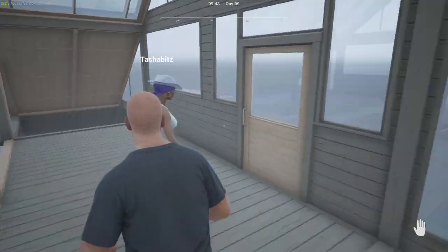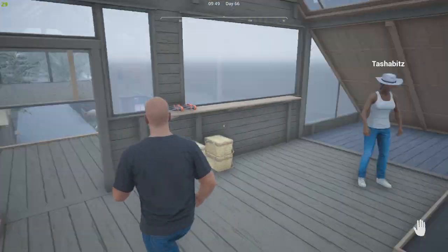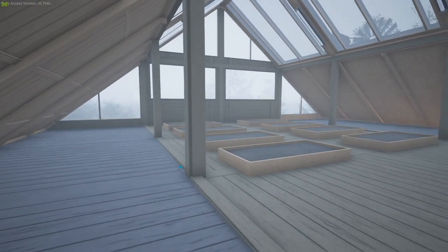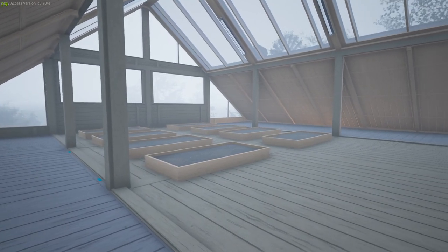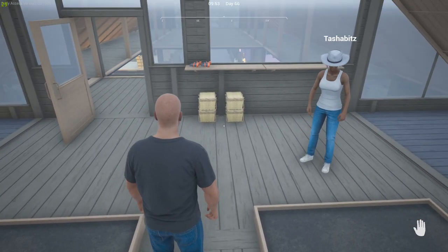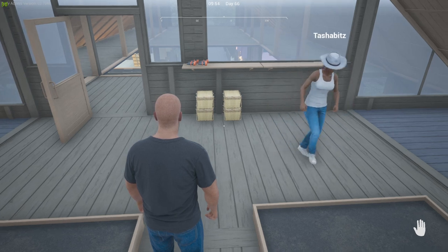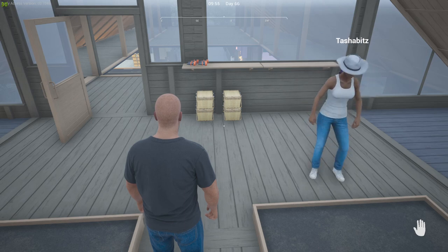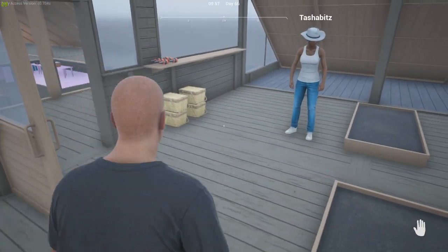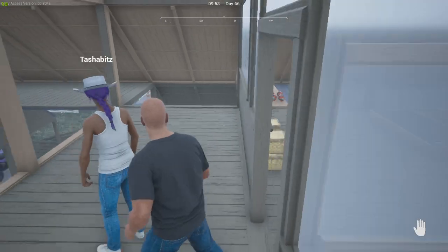Up here I haven't started growing anything yet — this is the new greenhouse addition. I'd only just finished building this one. While I was on the test branch I started up a new save to give it a bash and see what it was all about — what bugs there might be — before implementing it into this build. I'm glad I did, because you had to demolish everything if you had that invisible plant problem. So I'm glad I didn't do it in this one — it would have been frustrating.